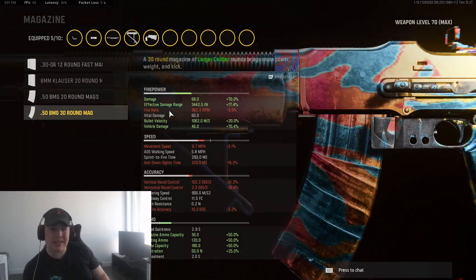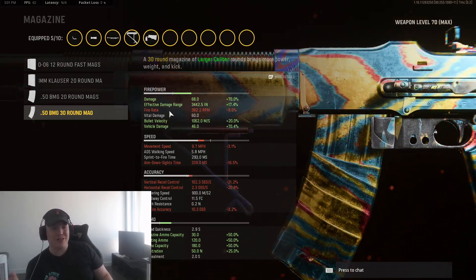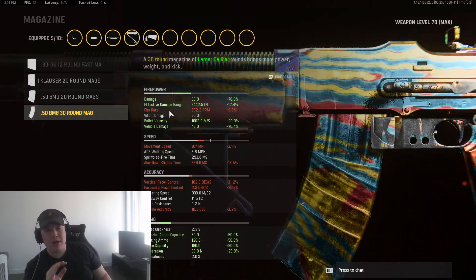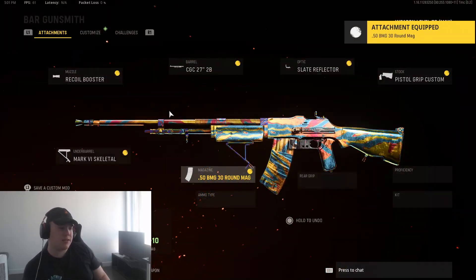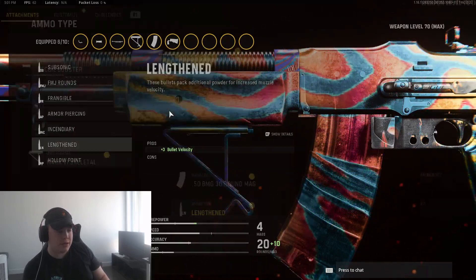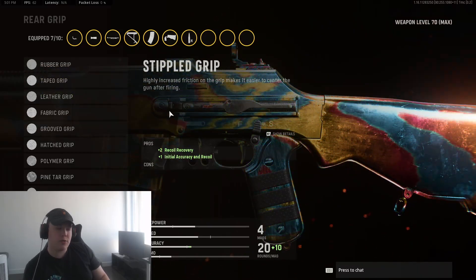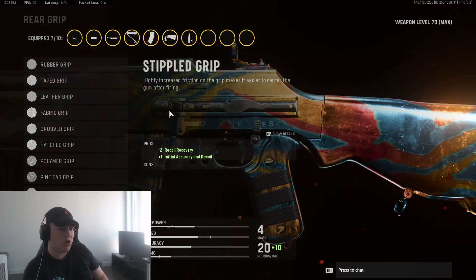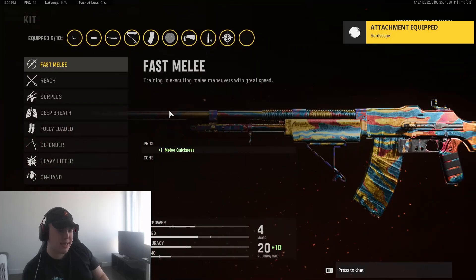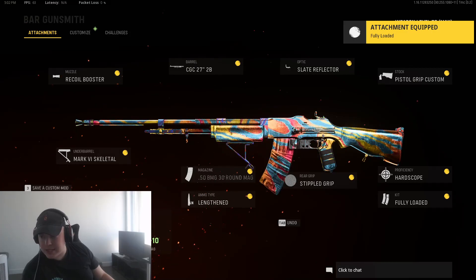For the magazine, we're going to be playing with the 30-round mag, which increases damage — just like the Whitley's mag but instead of 150 rounds, this one has 30 rounds, bumping the damage up to 68. So we're going to be two-tapping people at every single range on the map, which is crazy. For the ammo type, we're going with Lengthened for a little bullet velocity. Rear grip is the Stipple Grip Tape for accuracy, recoil recovery, and initial accuracy. Proficiency is Hardscope for accuracy and sustained ADS. And for the kit, we're playing with Fully Loaded for max starting ammo. That's the class, you guys can screenshot it.